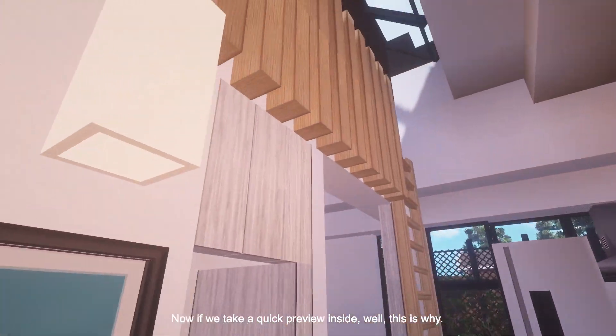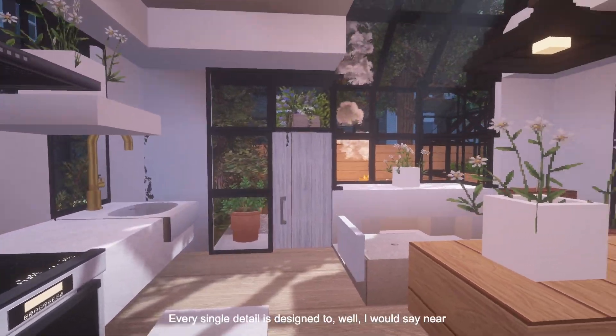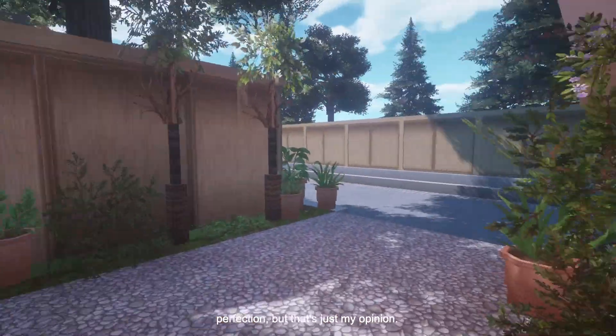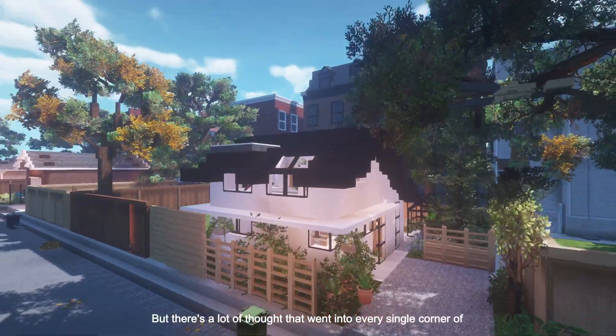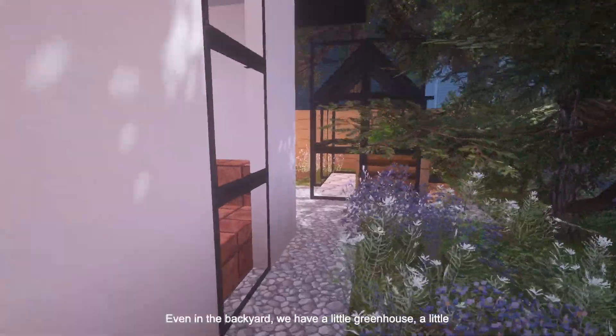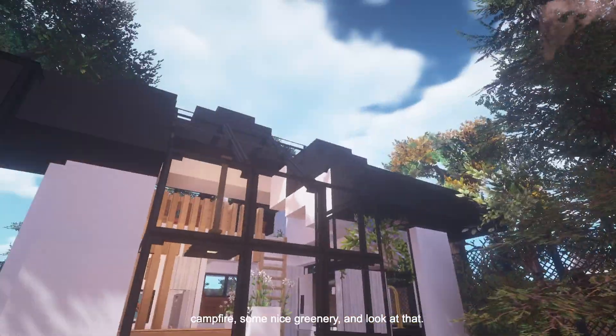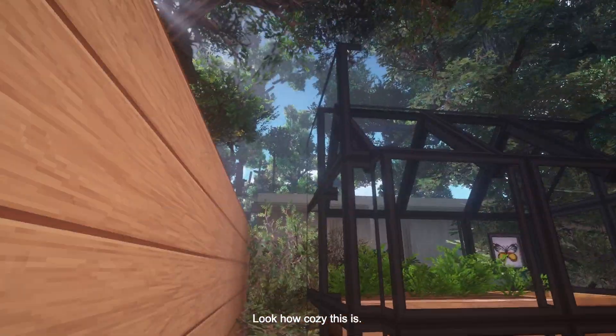Now, if we take a quick preview inside, this is why. Every single detail is designed to near perfection — but that's just my opinion. There's a lot of thought that went into every single corner of this build. Even in the backyard, we have a little greenhouse, a little campfire, some nice greenery. Look how cozy this is.